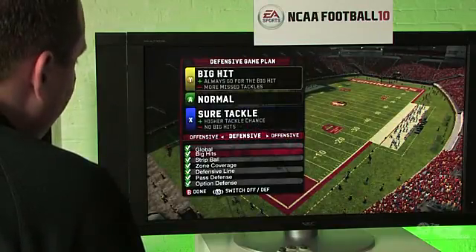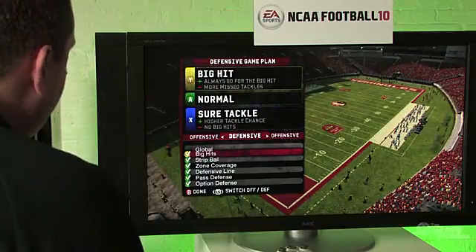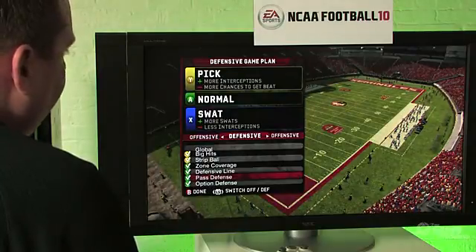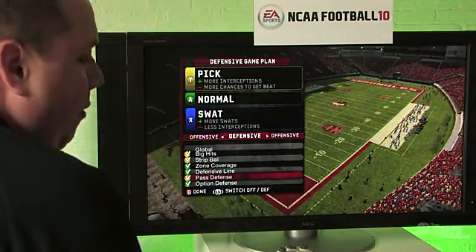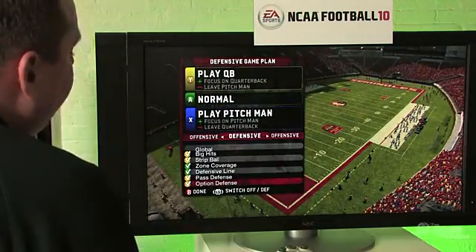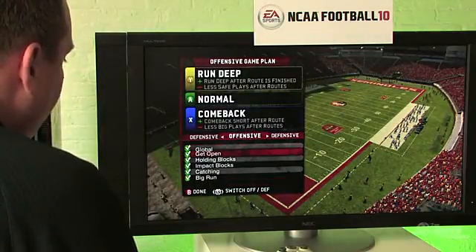Defensively, I can set if I want everyone to be aggressive or conservative — going for big hits, stripping the ball instead of grappling up. I can also set my defense to go for more interceptions. But there's a chance if I say go for more interceptions, they might wind up getting a pick, or they might wind up getting burned because they're going for the pick every time.